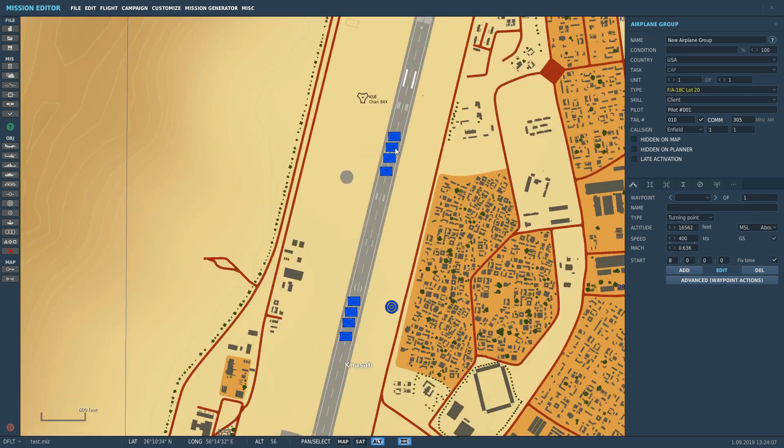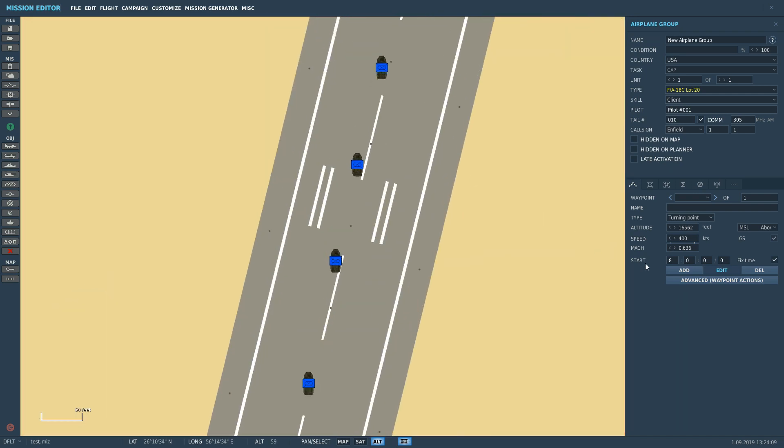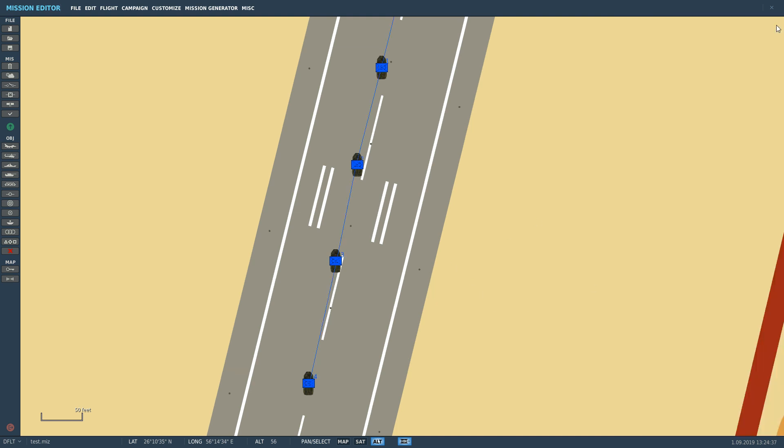So first of all let's do our waypoint run. We're going to make the waypoints in the mission editor just because it's easier. Add a waypoint right on that target. Remember to reset the altitude down to zero, otherwise the waypoint will be up in the air by 16,000 feet. Add another one here, put it down to zero and it will find the correct altitude.